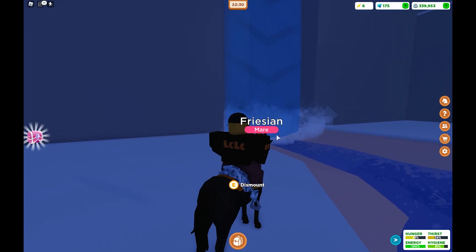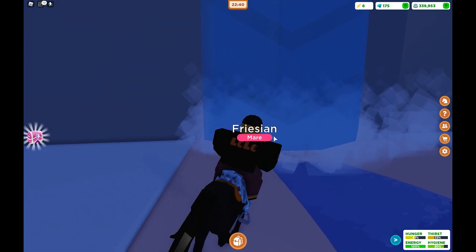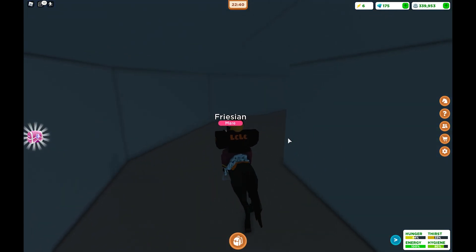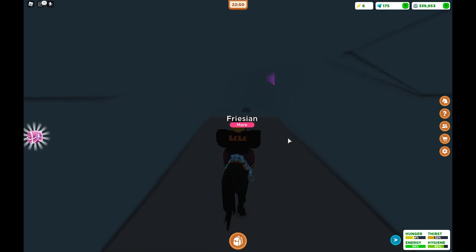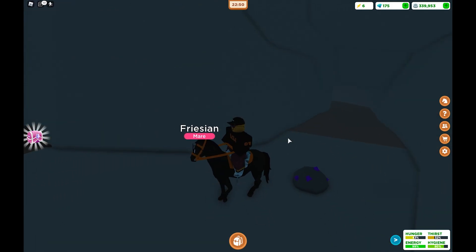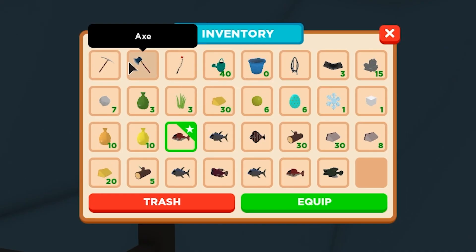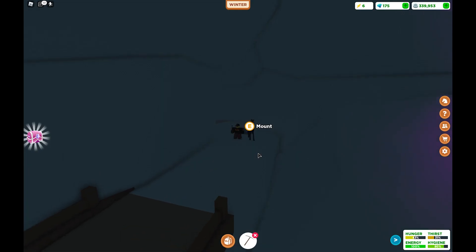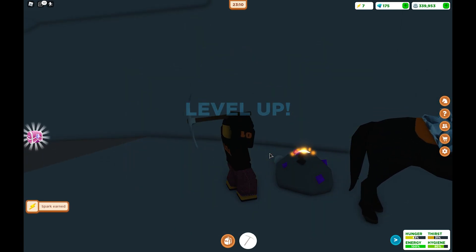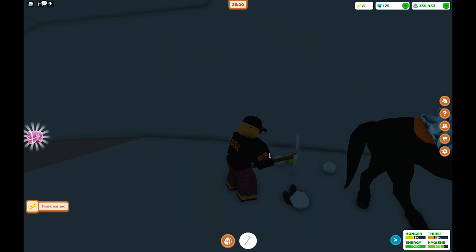Now we're heading into the waterfall for mining, which is the simplest way to get sparks. Follow me into this cave system — it's actually quite new in the game and worth checking out. When you see rocks on the floor, jump off your horse, go into your inventory, grab your pickaxe, and just smash the rock.